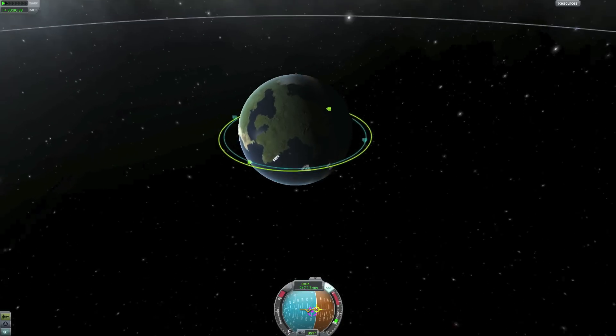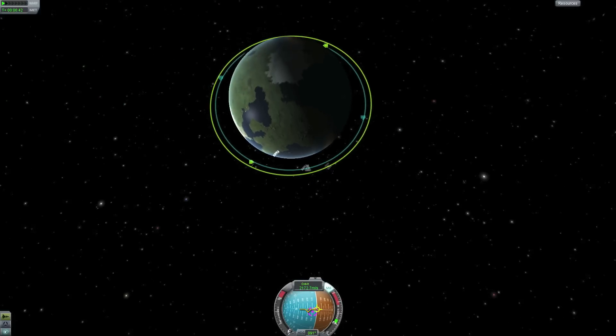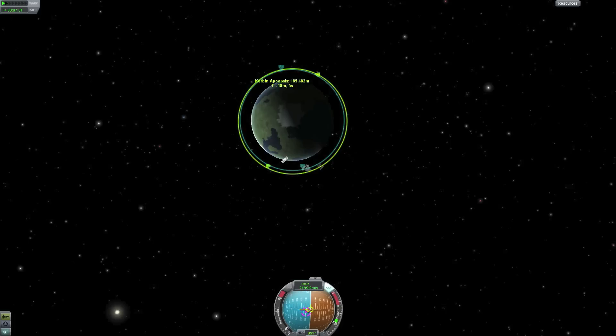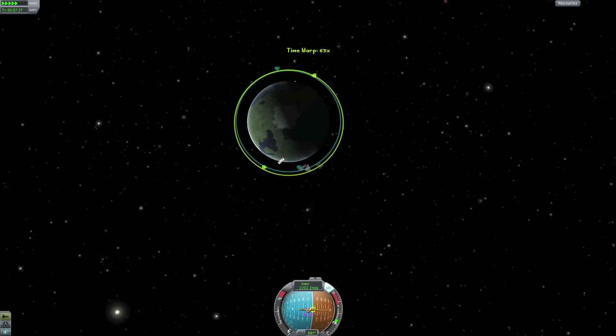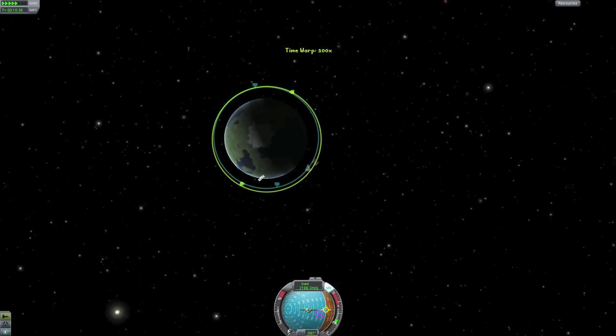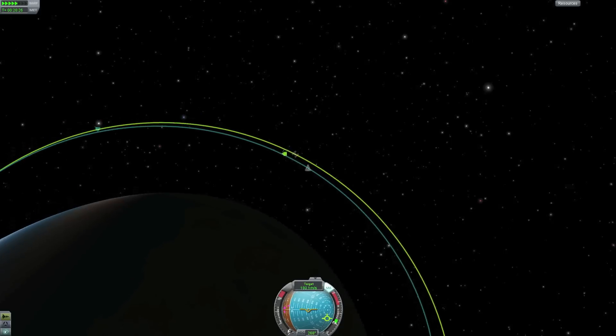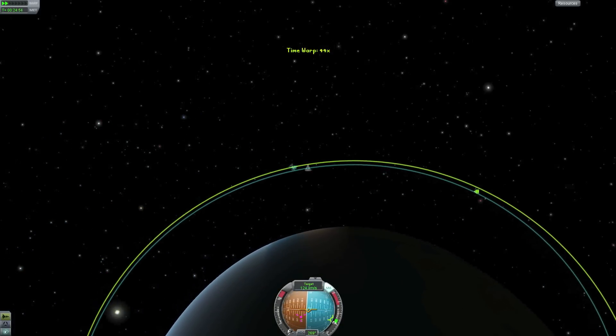We're actually pretty close, so I can raise my apoapsis a little bit, getting even closer to the station's orbit. The difference in orbits affects the approach speed — the closer I get to it, the slower I will approach the station. So I'm going to bring the difference down to about 10,000 meters. That'll work nicely, and it looks like we're getting very close on our first attempt — pretty happy about that.